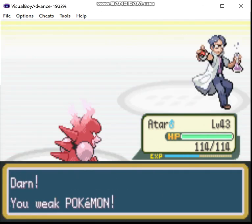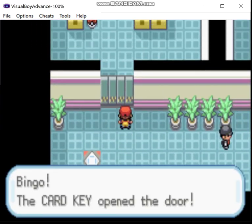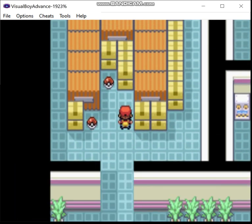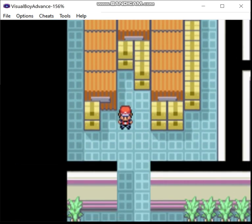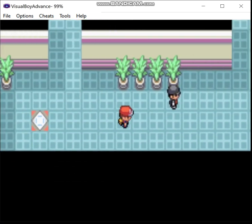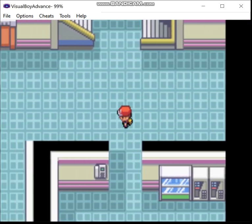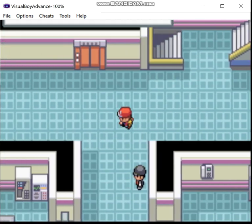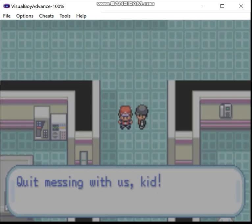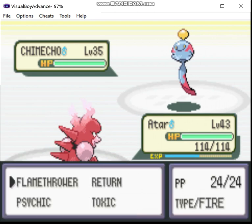Fuck off. What do you got in here? Dragon Fang, Smoke Ball, Never-Melt Ice — boosts your Ice-type attacks. You would have been stuck there until you starved, right? Well, to be honest, you would have died of thirst first. The rule of thumb when it comes to survival situations: two minutes without air, two hours without shelter, two days without water, and two weeks without food.